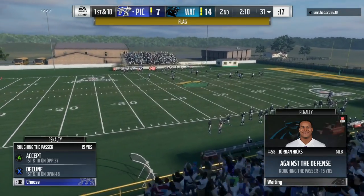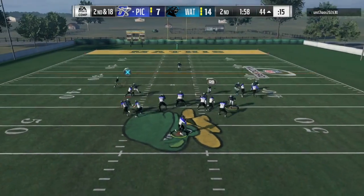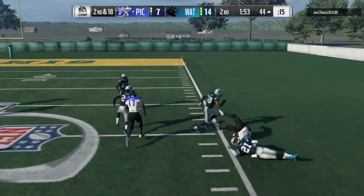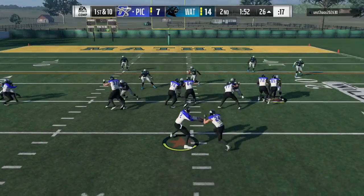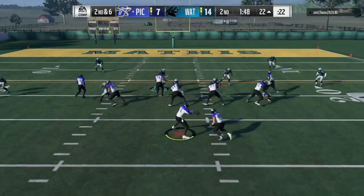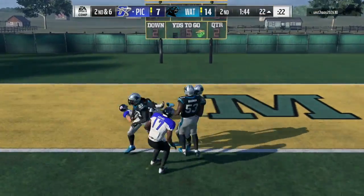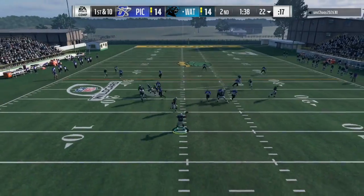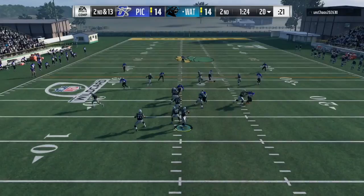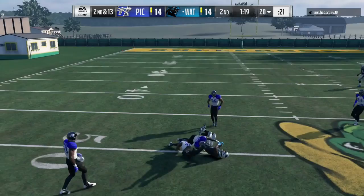You guys see the flag on the play ends up being roughing the passer — a huge penalty, which was a very rare occasion in Madden Ultimate Team. We are driving down the field on the two-minute drill, down seven, and we do end up scoring the touchdown. I did not want it that early though, because now he has time to drive down the field and put up points right before half.